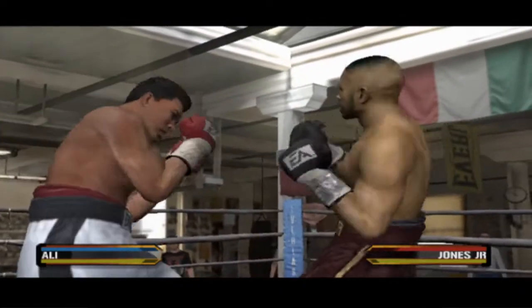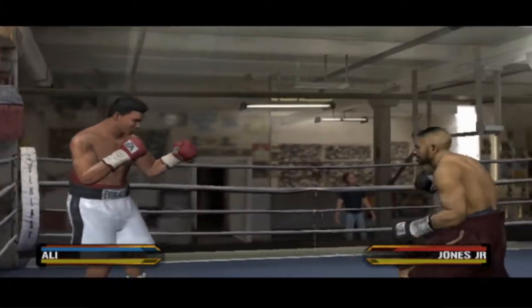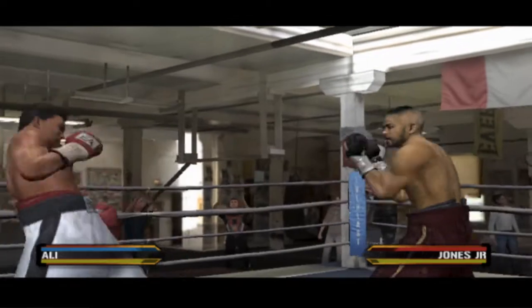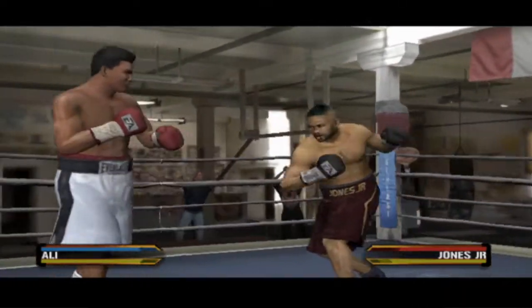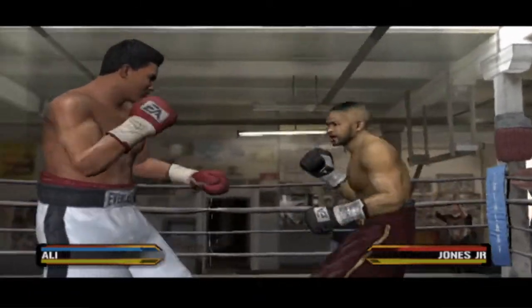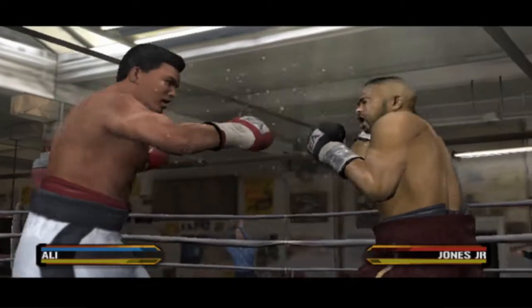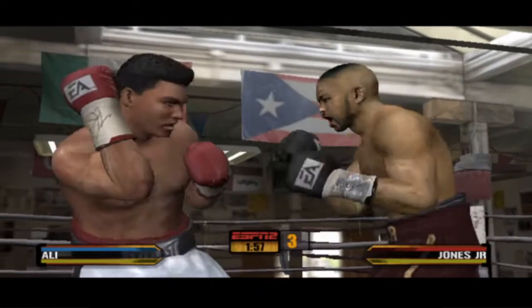Ali comes with a great shot to the body. Wow — he takes advantage of that counter and delivers a brutal, monstrous punch. Jones doesn't want the ref stepping in like this — he wants to finish things on his own. He's receiving a warning from the referee, but he should be more concerned with his inability to defend himself.